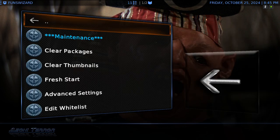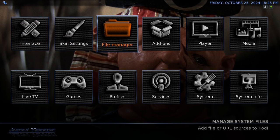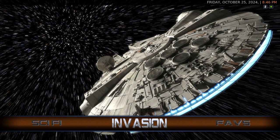If you click on the word 'Invasion' it will take you to the settings where you've got file manager, add-ons, etc. And then this is just some of the pictures that come with the build.